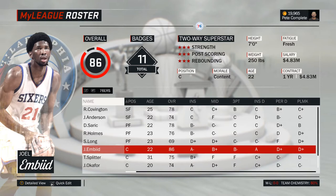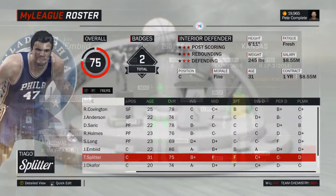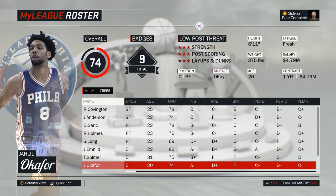At center, Joel Embiid starts as the best player on the Sixers. He is incredibly talented both offensively and defensively; the only concern are his injuries, so you should maybe not push him too hard. That means a good backup is required, and you could choose between either Splitter or Okafor. In short, Splitter gives you defense, Okafor gives you offense. Playing both will probably not work, so pick the one you think fits your rotation best.